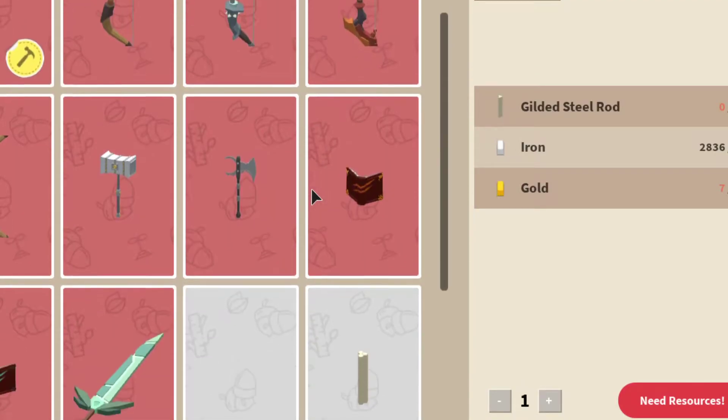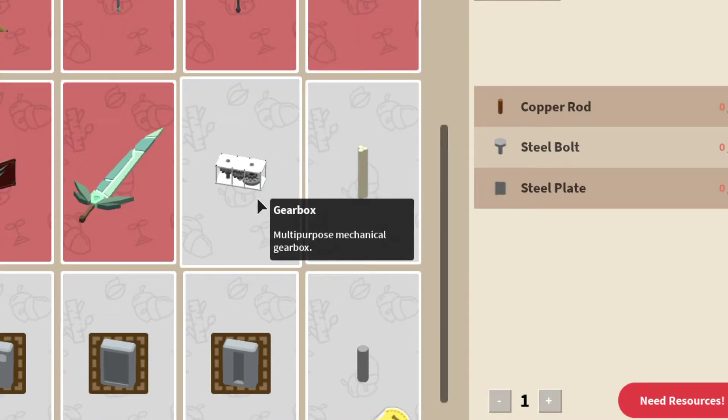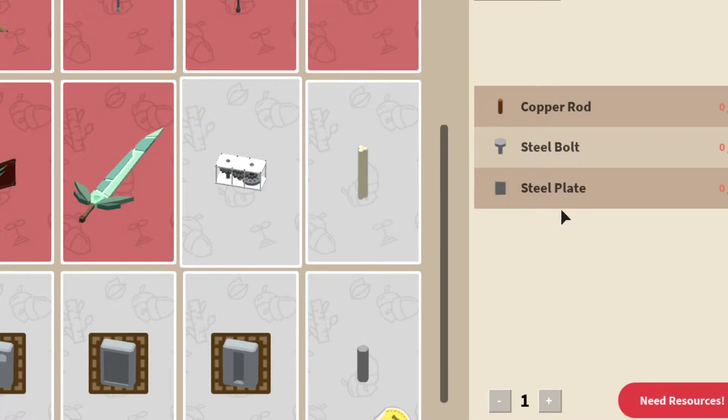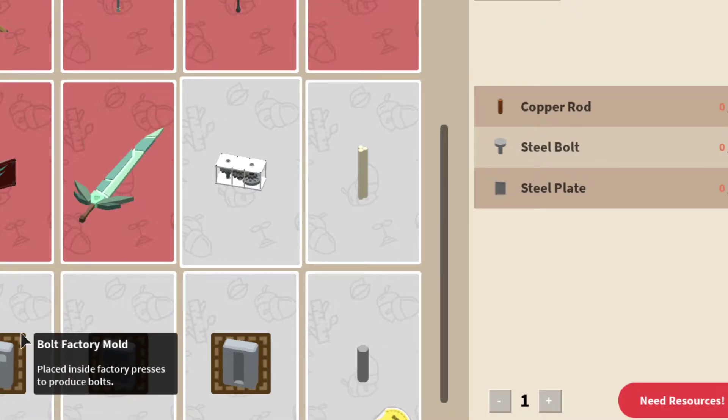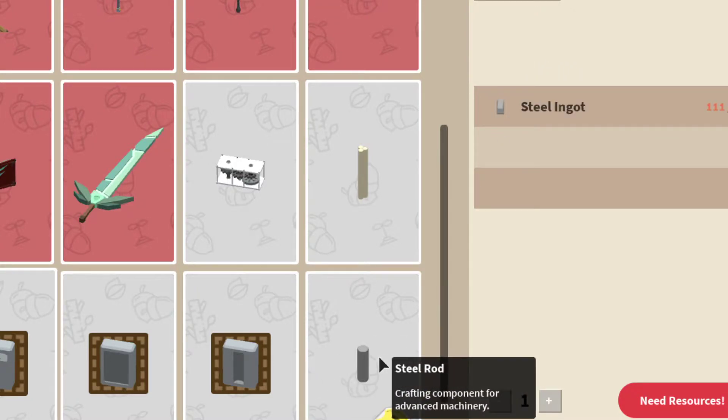They did change the gear box — I'm not quite sure what it does yet, but you need copper rods, steel bolts, and steel plates, which I don't have. So that's going to take a bit. But here are your molds, and you need a lot of steel ingots — you can't just use iron anymore, you have to do steel for everything.